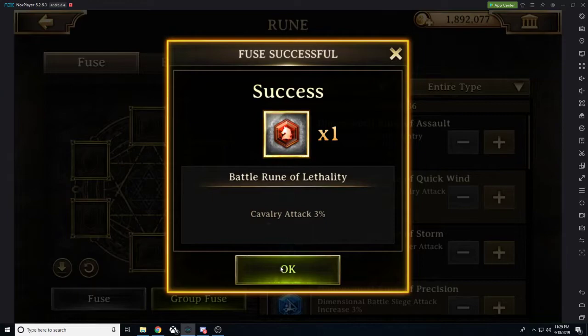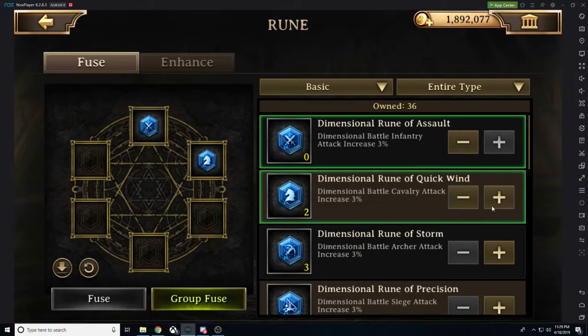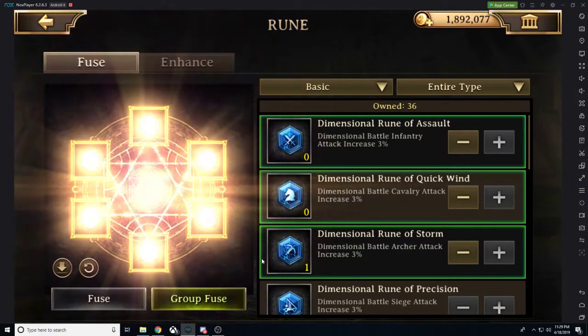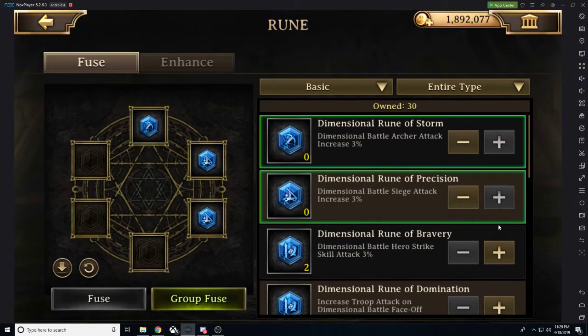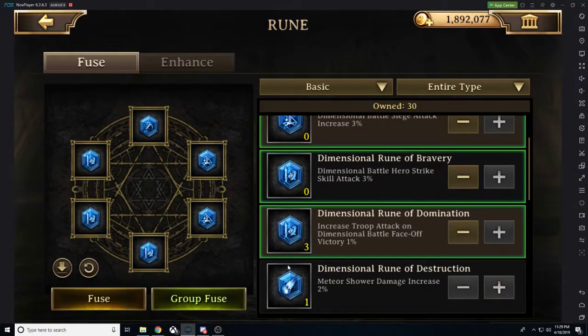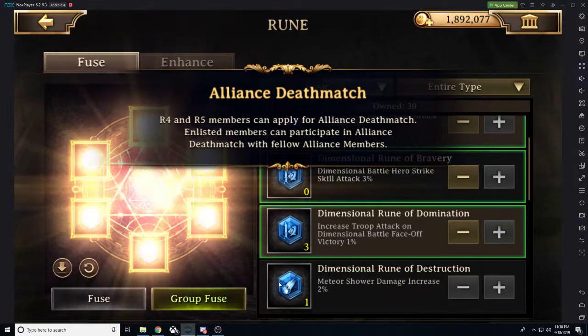I had all economy and all dimensional and I ended up getting a battle rune — so you can't really predict what you're going to get. I could have all being infantry and get something for economy. This is just a way to try to get something of a higher rarity than what you currently have. But sometimes you can actually go down in rarity, which is surprising at best, but that's just the way this is.